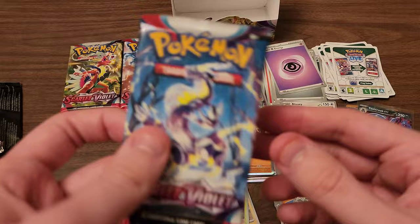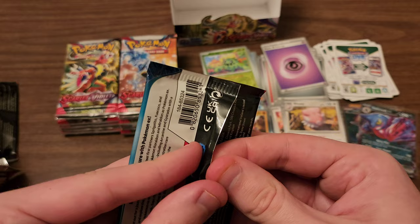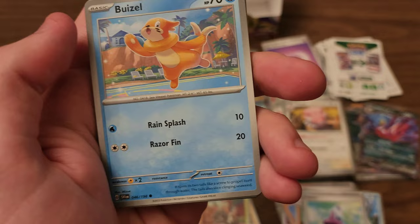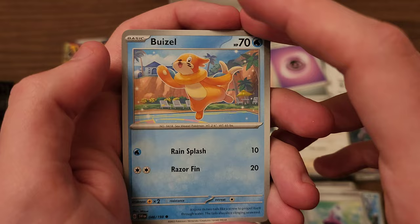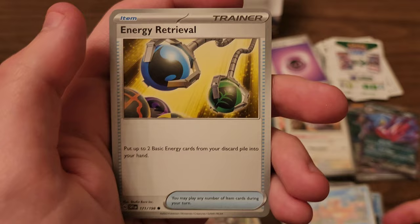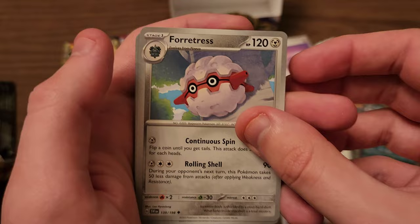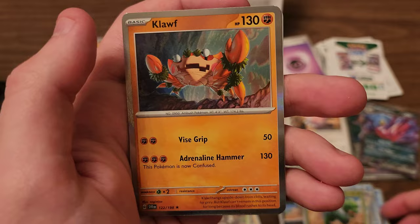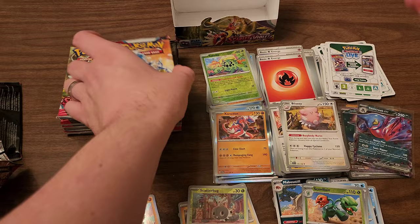Let's go ahead and jump into another pack. Hopefully to get to do a little less editing on this one. The last video I made of Paldea Evolved's booster box — I made all of my edits and had to redo them. It took me about an hour to do my edits the first night, then I accidentally messed something up with the export and destroyed my draft and had to redo the edits. We got a Buizel, Energy Retrieval, Lechonk, Forretress, Rocky Helmet, Mabastiff, Potion Reverse, Scovillain Reverse, and Klawf once again.